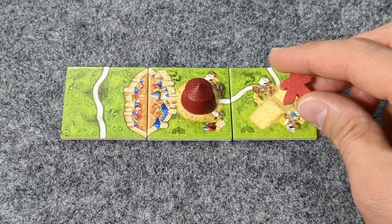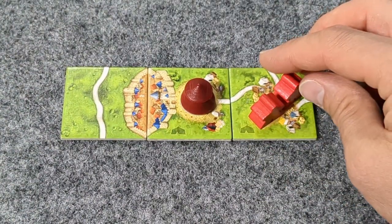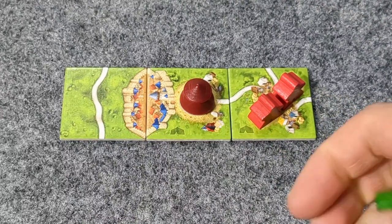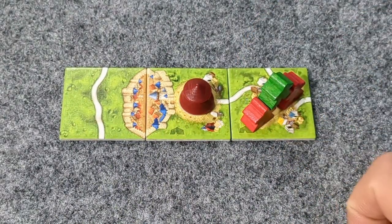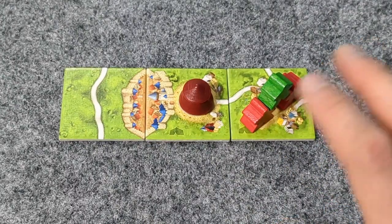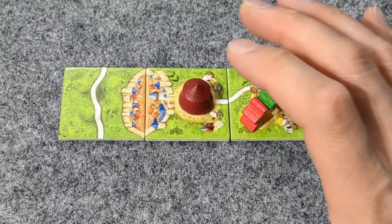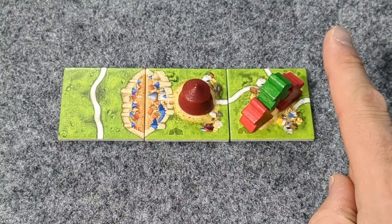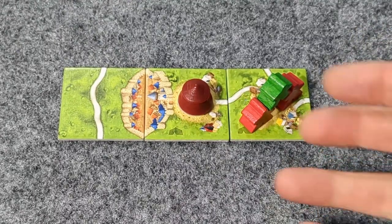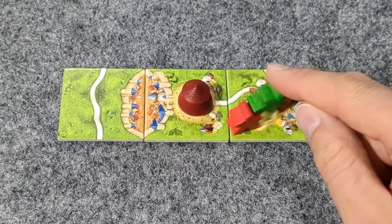If you got three meeples on there — you don't have to be the same player — green could put a tile and get five points while red gets ten points. Once there are three meeples, the tower is done, but it doesn't get scored yet. This pyramid only gets scored when a tile gets placed and you don't put on a meeple — so in place of putting a meeple, you score the pyramid.